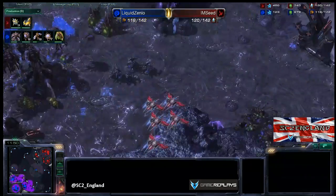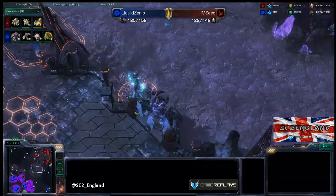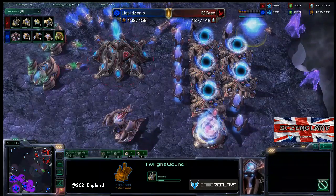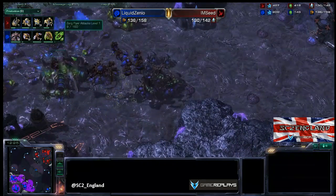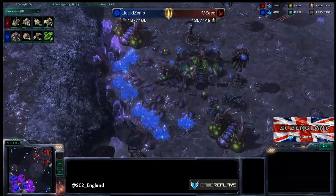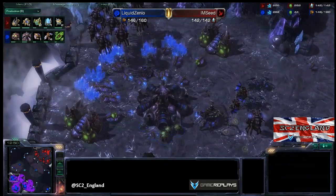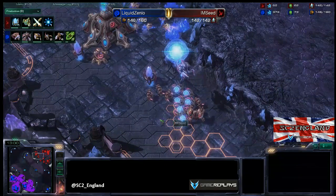I don't know why Seed didn't just go straight for those Overlords. The Queens are pulling back, and Xenio has got the Spire up — he's getting out 11 Mutalisks, and that's going to put an end to that air play. He's also getting a fourth base. Seed is happy on three bases; he's getting some Immortals out. To be honest, he's going to be in a tough spot because there aren't many Stalkers and there are about to be a lot of Mutalisks. Plus-one flyer attack is coming out for the Mutas. Xenio has six Queens — two Queens per base, which is always good. His Creep spread is a bit lacking though.